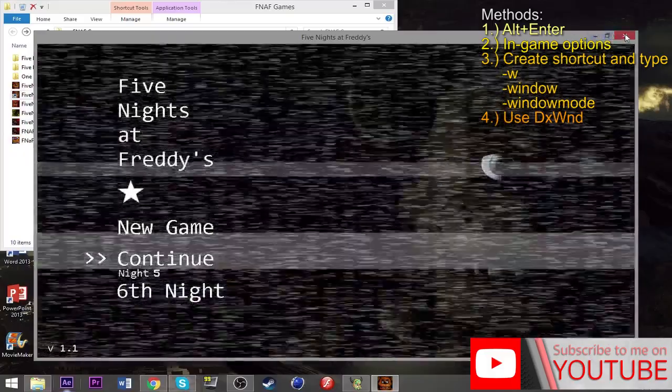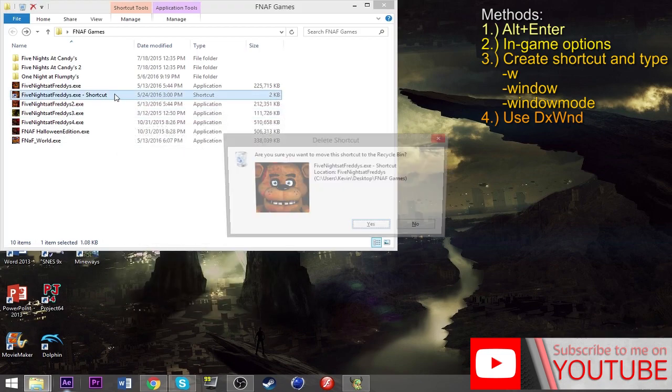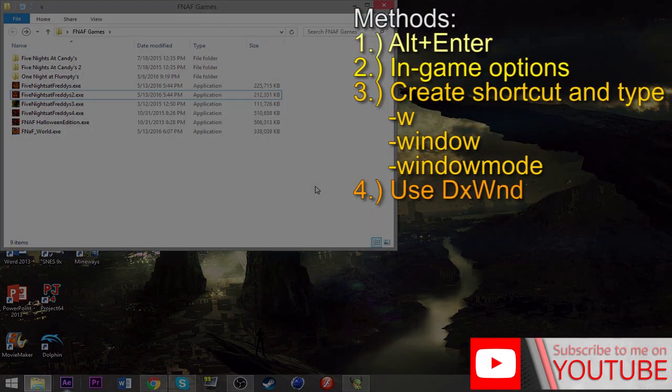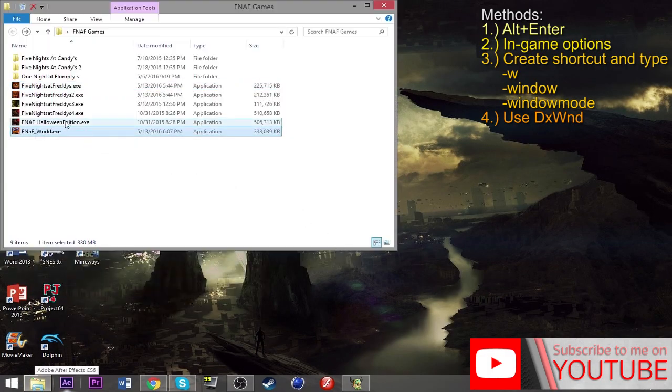I've heard that putting '-w', '-window', or '-windowmode' in the shortcut target is supposed to automatically put the game in windowed mode. But I tried it with a couple of different games and it hasn't worked. Maybe it works for specific games or simple JavaScript games — I'm not sure. It just hasn't worked for me in any of the games I've tried.